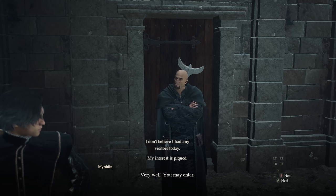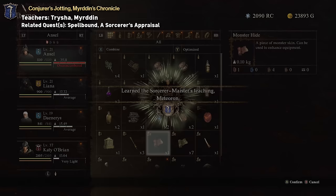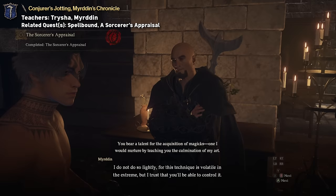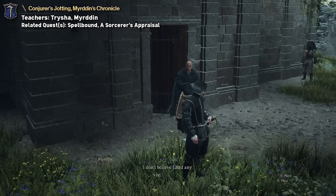Like Thief, the Sorcerer's Vocation also has two tomes. The first is called Conjurer's Jotting and it unlocks the Meteoron skill. This comes from Trisha after completing the Spellbound quest, which I already covered during the Mage section of this video. The second is called Merton's Chronicle and it unlocks the Maelstrom skill, and it's given to you by Merton at the end of the Sorcerer's Apprentice quest. You can start it by visiting Merton in the checkpoint rest town while wearing the full courtly attire.